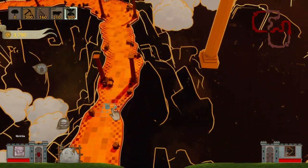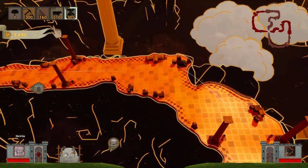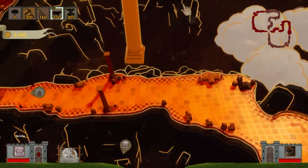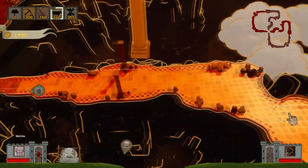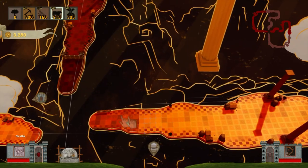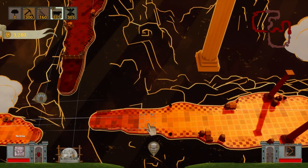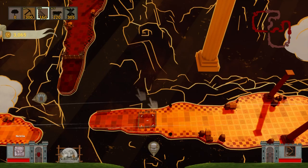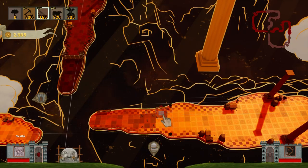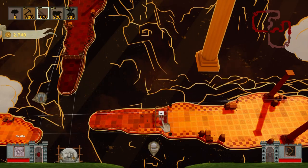Alright, where else are we going to put this? On the other side - that'll blow him right off the edge. Let's put some sticky cows in the middle, right before he goes to jump - so that'll be fun for him, just get launched right off the edge.